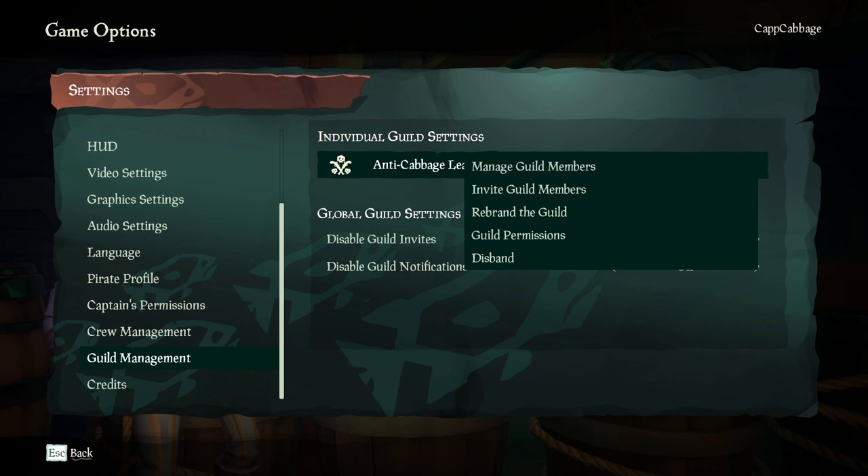Guild management is under your settings. There's a manage guild members, invite guild members, rebrand the guild, and guild permissions. Or you can disband it.